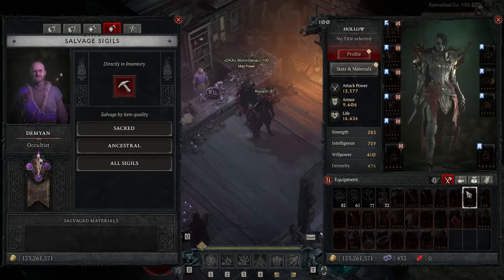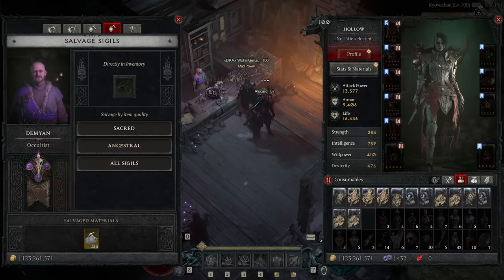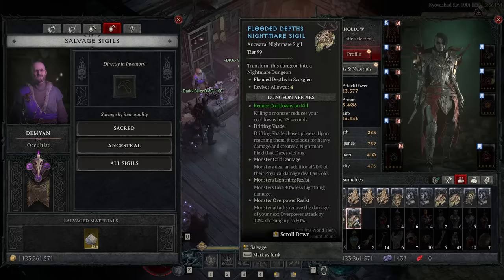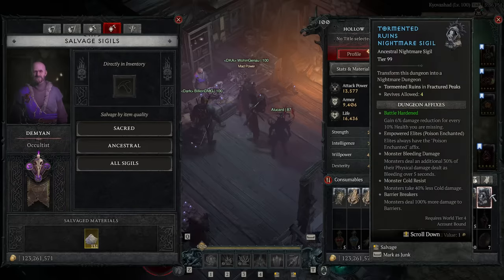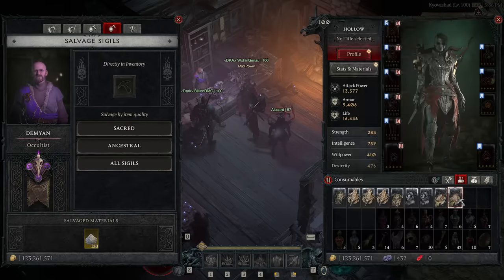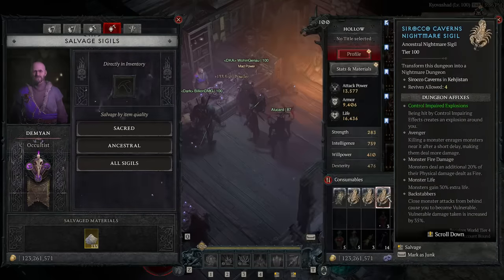If you don't have 800 as the bare minimum, you're going to need normal nightmare dungeon sigils which you'll need to dismantle via the Occultist. The highest level nightmare dungeon sigils are tiers 91 to 100 and anything at those levels is going to provide about 130 to 140 sigil powder per dismantle. That means you're going to need to dismantle roughly five to six of these ancestral sigils to go from zero to enough powder to do a tier 1 Bloodforge, which then lets you farm out low tier Bloodforges to build up a stack again.